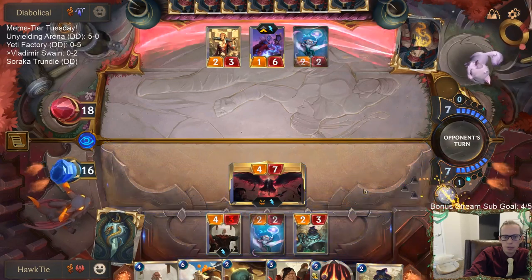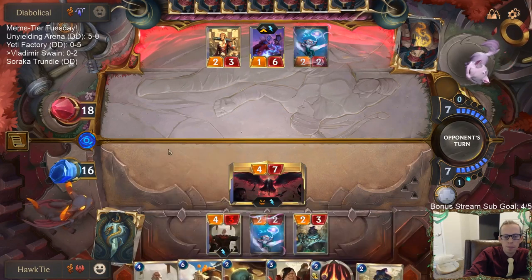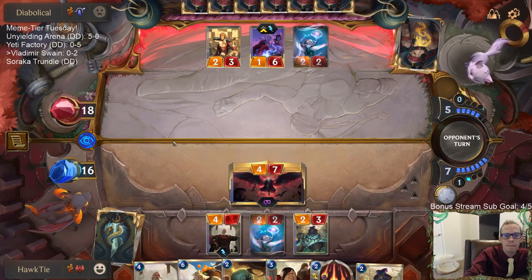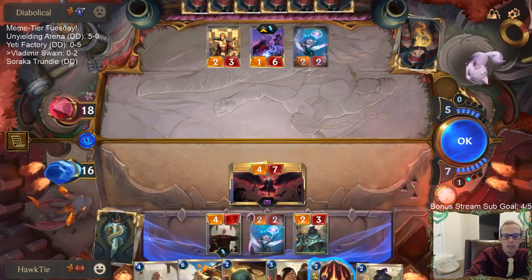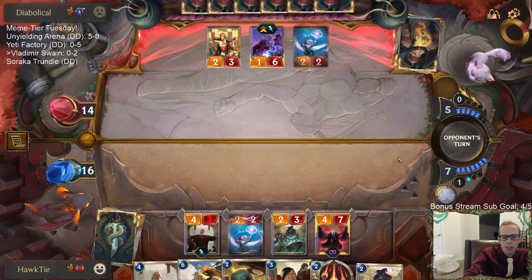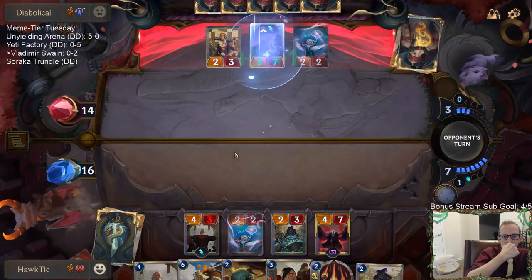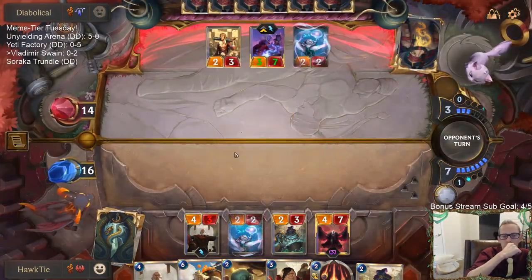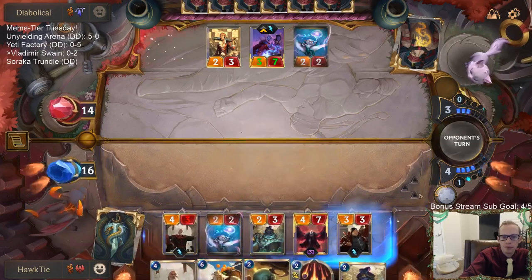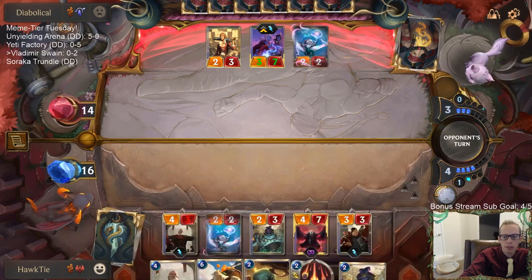Just attack with this one to start. My plan is Citrus Courier — probably wait till next turn for Citrus Courier because I want to be able to attack with Swain alongside the Citrus Courier. So we wait till next turn and try to Make It Rain with the courier.